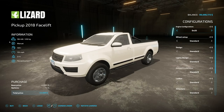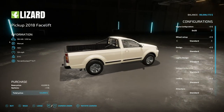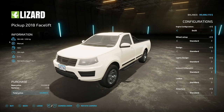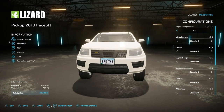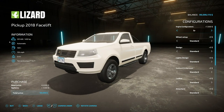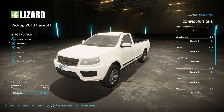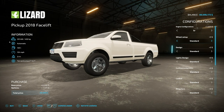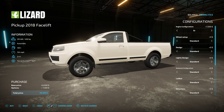Next up we have the Pickup 2018 Facelift. This is a super customized version of the 2017 pickup we have in the game. It has 250 horsepower to start, which can be bumped up to 300 or 450. There's a racing badge in the grill. You have automatic or manual transmission depending on the engine, 120 liters of fuel, 124 mile per hour max speed, and it weighs 2.4 tons.